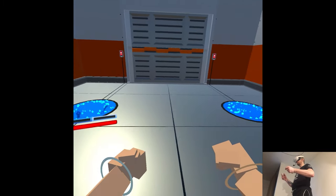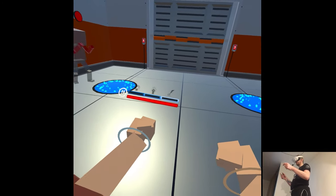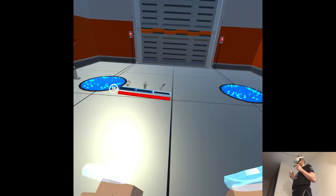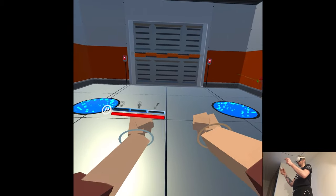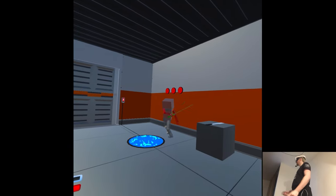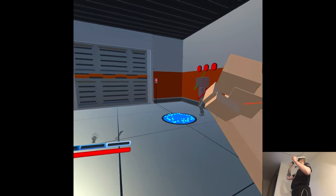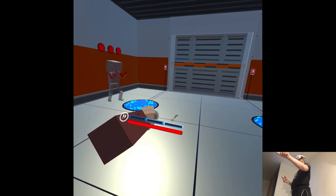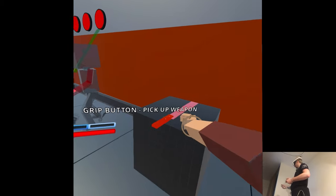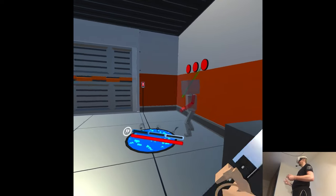Something is not right here immediately from the jump — my hands are not aligned to my controllers. When they are very far forward, close by maybe, but the more you go out it just gets unrealistic. Resolution isn't top tier either, and the UI seems out of place. The angles are very weird.